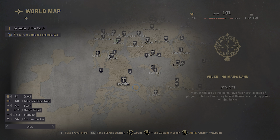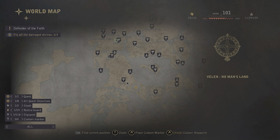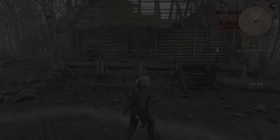By the way, this location has a contract, so if I jump to the festival fast travel point it will probably activate. I will choose this fast travel point and we will go to the Defender of Faith side quest or contract.